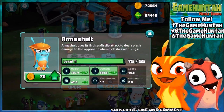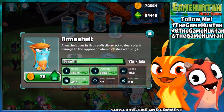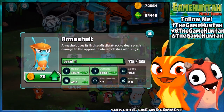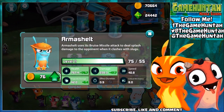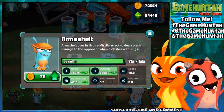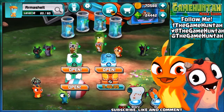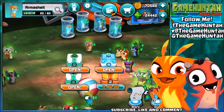What is up guys, this is the Game Hunter, another episode of Slugter Sluggerout 2. In this episode we're gonna do the Armasheld challenge. Previously we got a sneak peek of Armasheld, the new slug coming in the game. Armasheld uses its bruised missile attack to deal splash damage to the opponent when it clashes with slugs. The challenge: can we beat somebody at level 12 playing only with Armasheld?